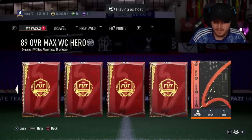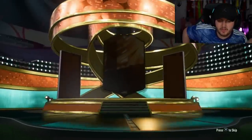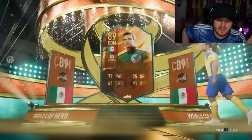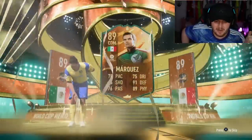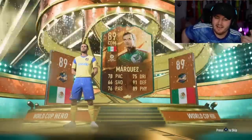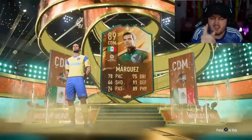Matthew's hero pack next - let's see what we get for Matthew, hopefully something good. We are yet to get a huge W in my opinion. Let me know in the comments what you guys have got. We started off with Donovan, then back-to-back Mascheranos, and then back-to-back Marquez's. It's looking a bit weird right now, EA - looking a bit suspicious.